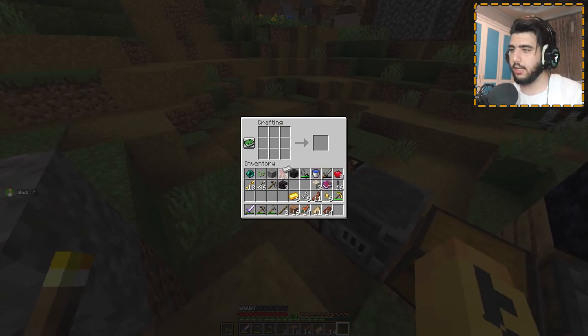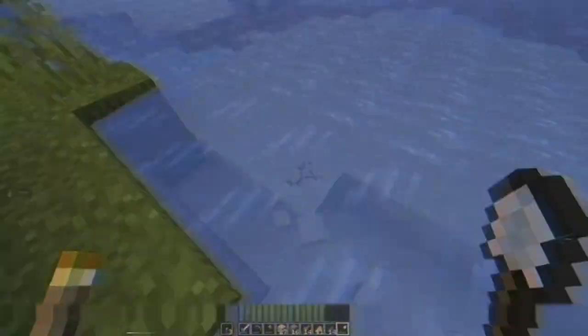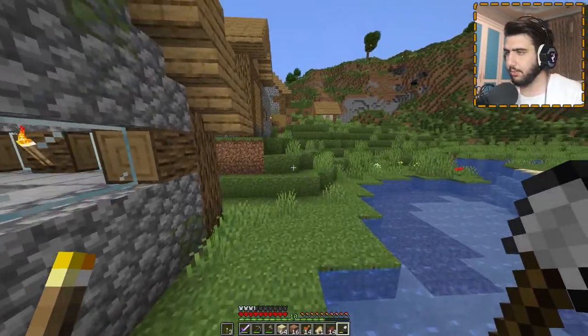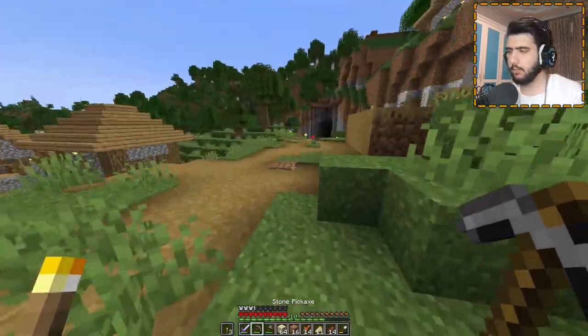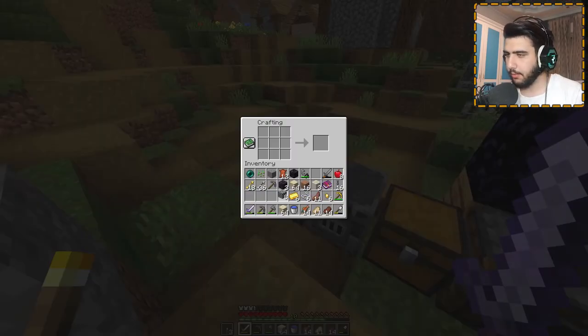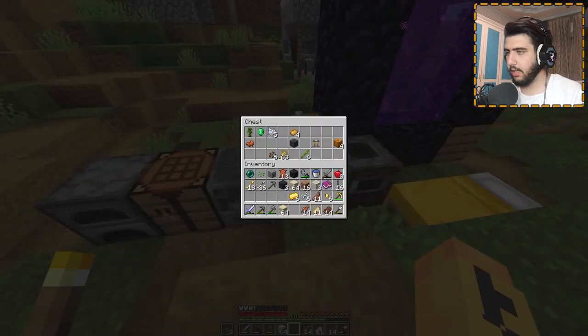First of all we need glass — you don't really need glass, any building block works, but I just like glass so much. I already got two stacks, I don't know if they're enough but I'll say they are. We also need to get cobblestone because we don't have any.